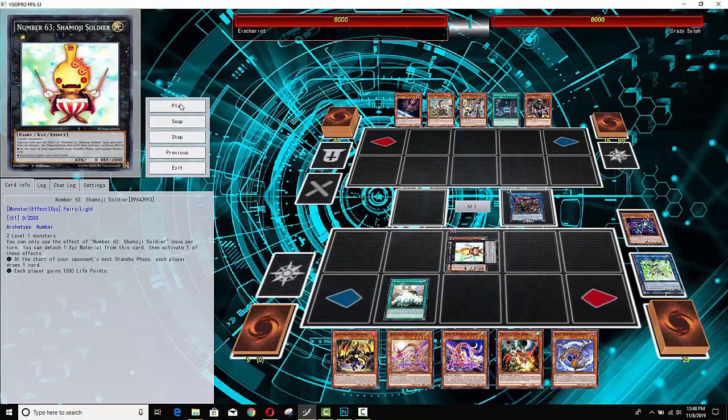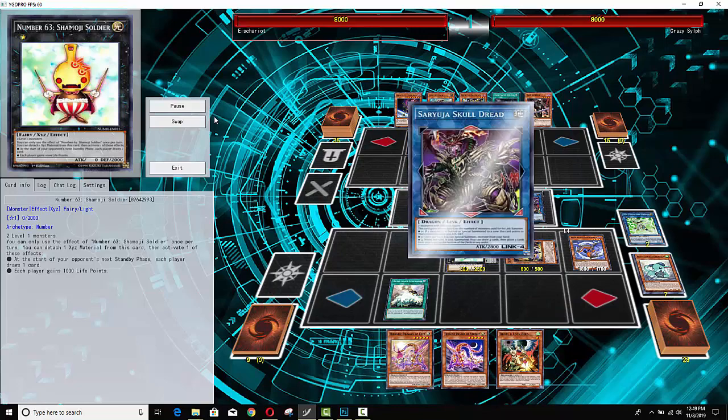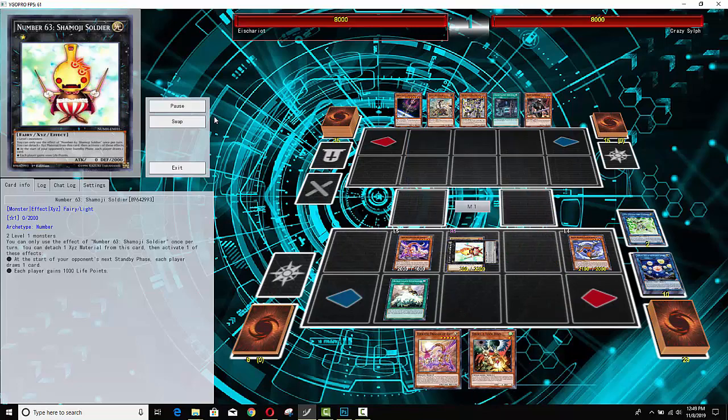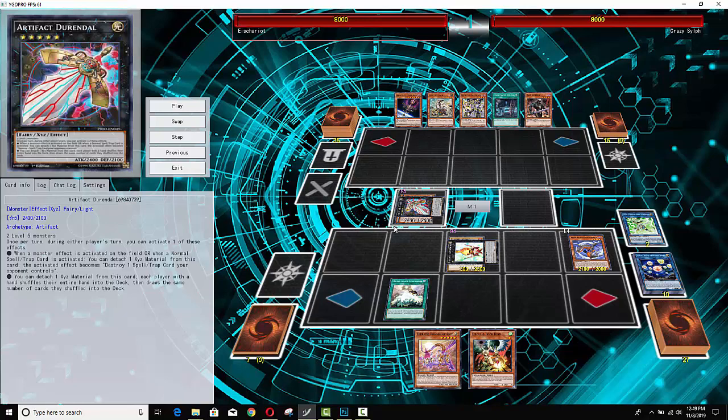He just needs to get one more XYZ — that will be the Artifact Durandal. Let's see if he can get a couple of level 5s to hit the field, and usually the Hieratics can facilitate that. He's actually going to tribute his own Hieratic Link Monster to summon one of his Hieratics from the deck. He is going to go for that Artifact Durandal, and now the combo has been assembled, guys. This is like next level dirt, man. I absolutely love it.